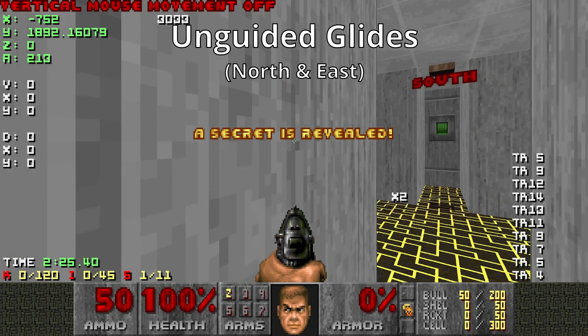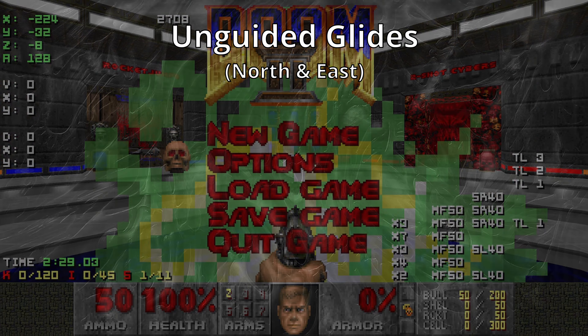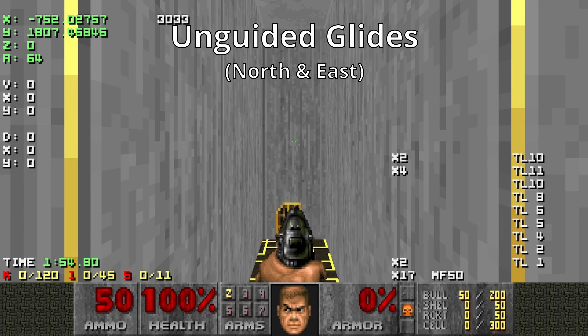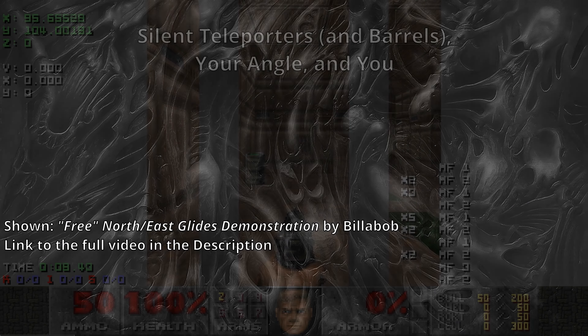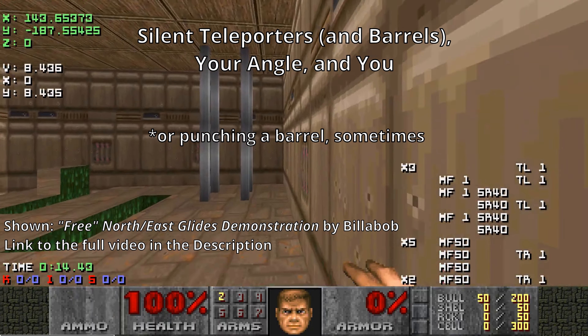which I've created to help others practice Doom speedrunning techniques. There's a link to download this wad in the description if you'd like to practice on it yourself. This video will take place in the room titled Glides. The source port I'm using is DSDA Doom, a source port with a primary focus on speedrunning while keeping the original game behavior intact. I highly recommend this port if you want to get into speedrunning classic Doom, as it offers many quality of life features for speedrunning, some of which I'll be using in this video.